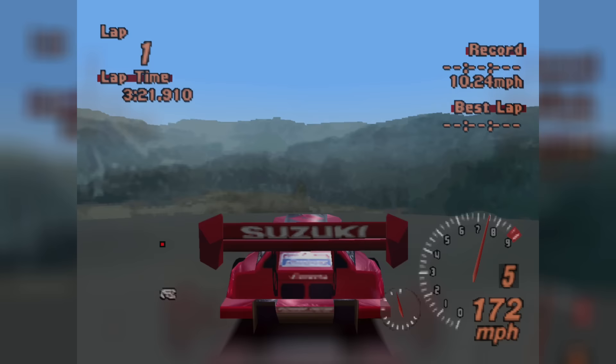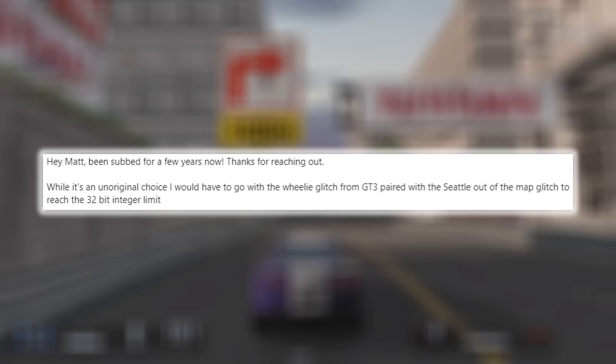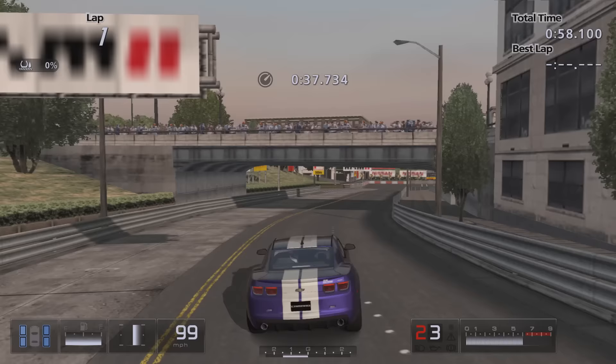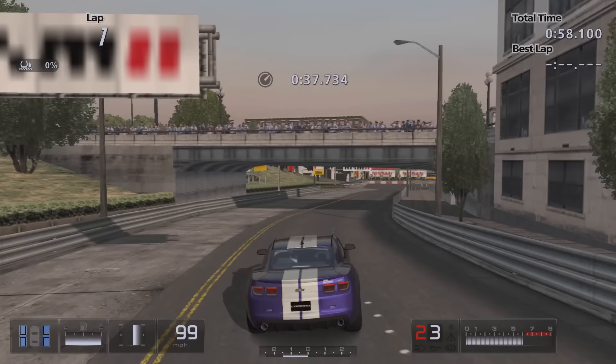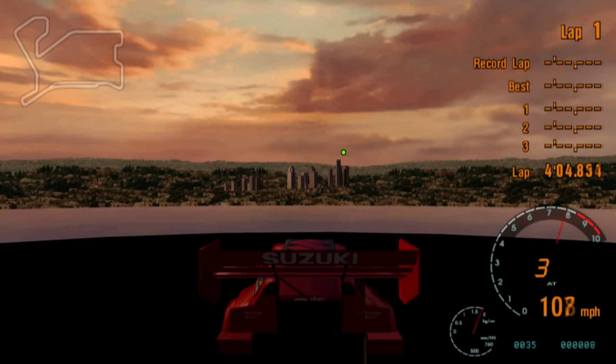And then we have Rowdy, whose channel covers Let's Play series of the Gran Turismo games, as well as mods and gameplay tips. Here's the glitch he submitted: while it's an unoriginal choice, he would go with the wheelie glitch from GT3 paired with the Seattle out-of-map glitch, to reach the 32-bit integer limit. This is pretty similar to Dustin's submission — the GT3 Seattle glitch — which must be pretty memorable. But Rowdy mentioned something quite specific: the 32-bit integer. So I decided to split these parts of the Seattle and wheelie glitches into two parts of the same video, as we're about to get technical.